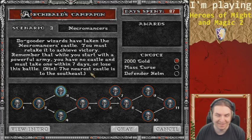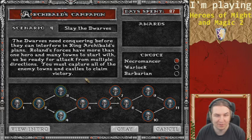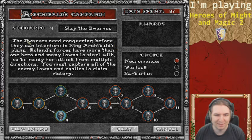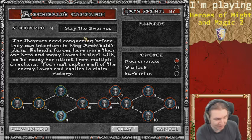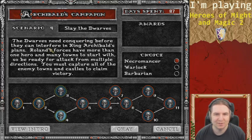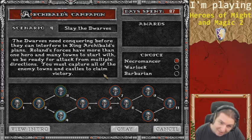We shall shatter the dwarven alliance instead of forging one of our own. I've already beaten mission number three and now it's time to beat mission number four. The dwarves need conquering before they can interfere in Archibald's plans. Roland's forces have more than one hero in many towns to start with, so be ready for attack from multiple directions. You must capture all enemy towns and castles to claim victory.